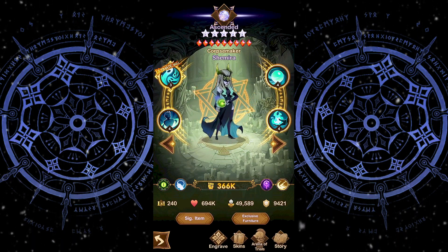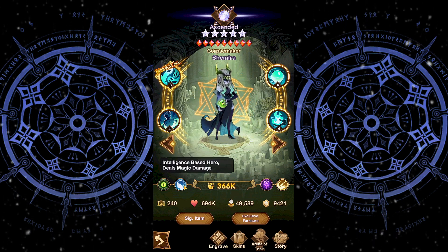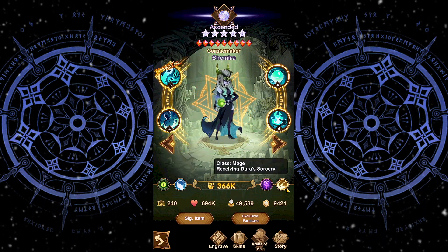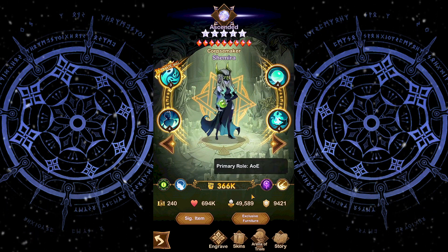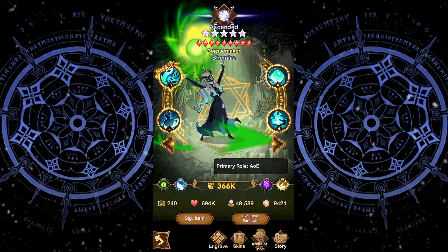Hey, it's me Ryka. Today we're going to have a look at Shemira the Corpse Maker. This hero is part of the Graveborn faction, wears cloth-based gear, is part of the Dura's Mage Tree, and her primary role is to provide a significant amount of continuous AoE damage. So let's have a look at her skills.